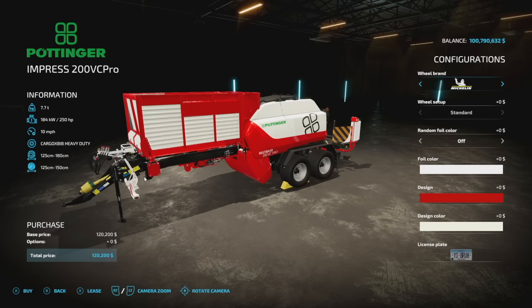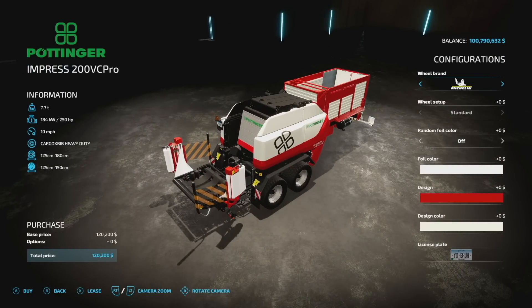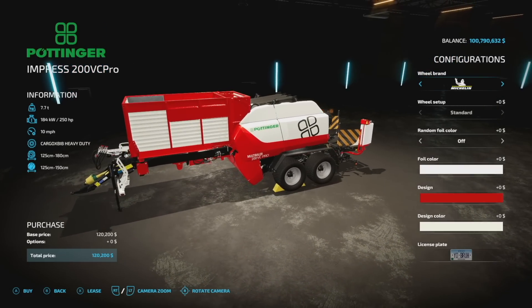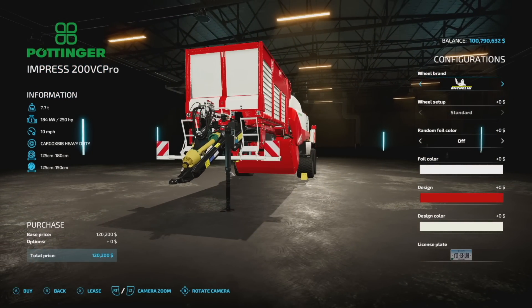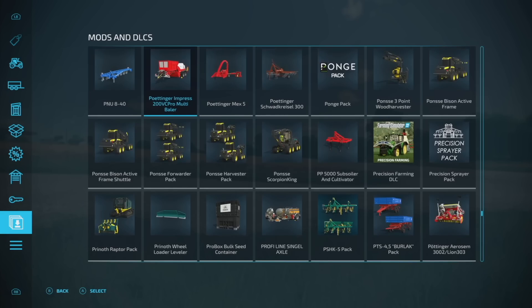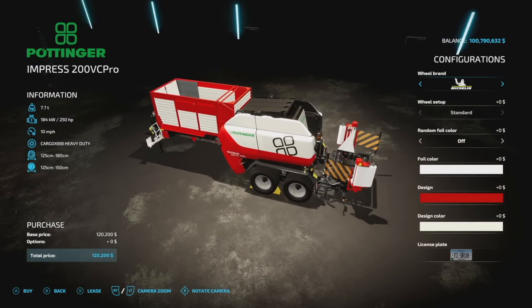Next up we've got the Pöttinger Impress 200VC Pro from Caster Modding. This is a stationary baler but it doesn't have to be stationary — at the front we've got a trailer hitch with a PTO. If you've got the correct attachments you can run this in the field and actually do chaff, because it allows chaff bales, which is super cool and available for all platforms. It'll also allow you to do cut sugar beet bales, and grass, hay, straw bales — and you can turn grass bales into silage bales.